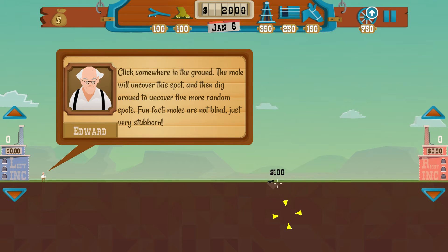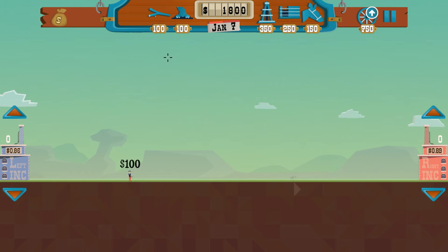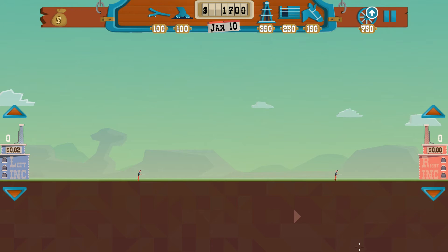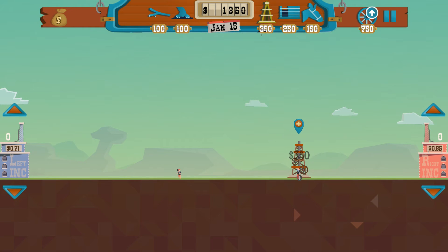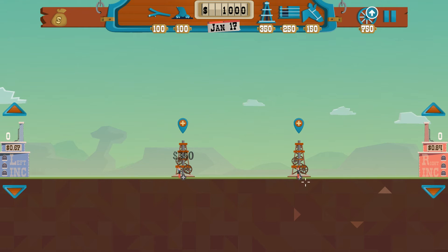Let's put down a mole and a couple of these dowsing rods — they help us look for pools of oil beneath the ground. Now, as you can see, this is a 2D game. It's not a 3D isometric game like the genre usually takes place in; rather, it's more of a 2D sprite-based kind of game.